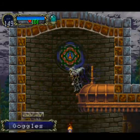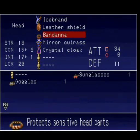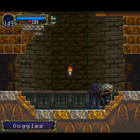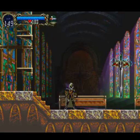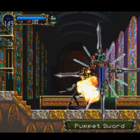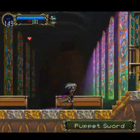There we go. And we get goggles. Let me see — it drops the defense by one, drops the defense by one, and INT by two. Never mind. And that's it for the puppet sword.